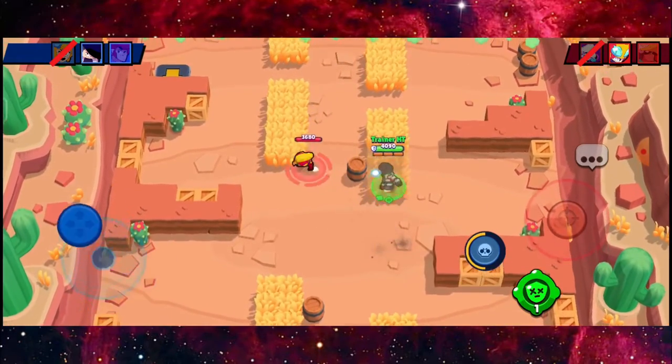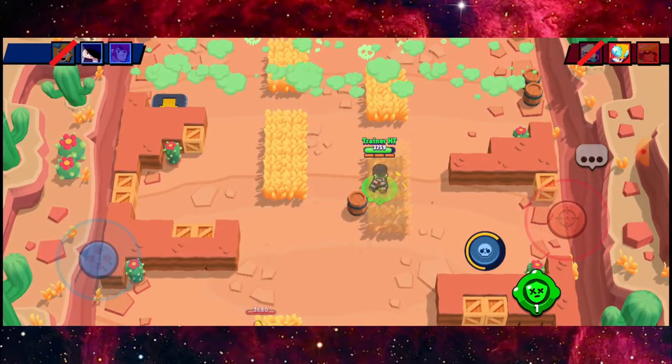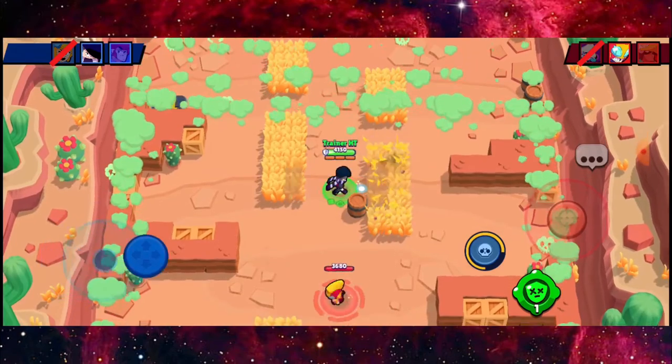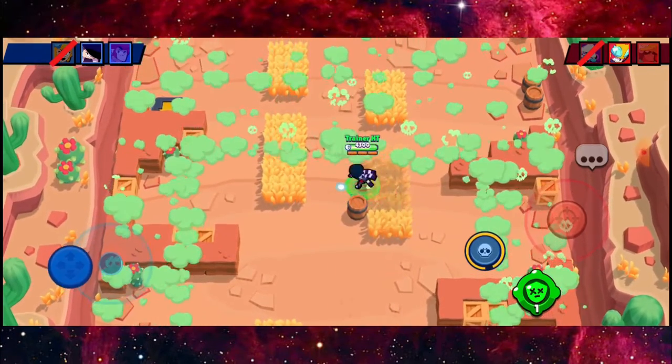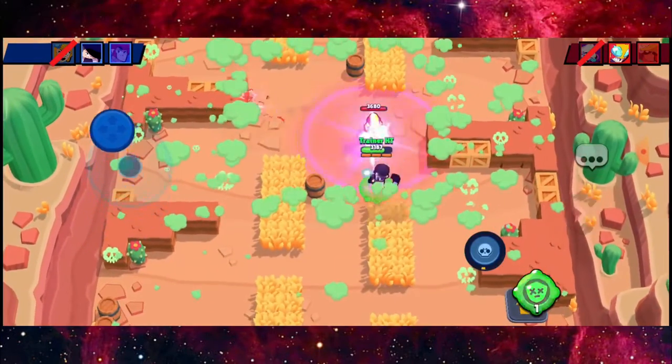What I need to do now is just be defensive. He's a quick movement and quick damage type of brawler, so I need to be really careful right here. I'm going to wait till my ultimate power is ready — okay, it's ready, let's go.